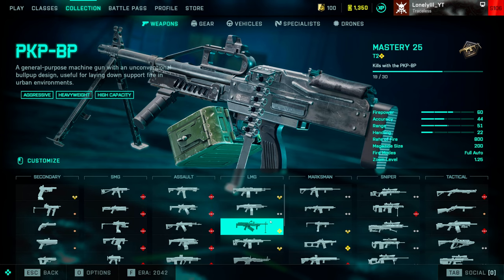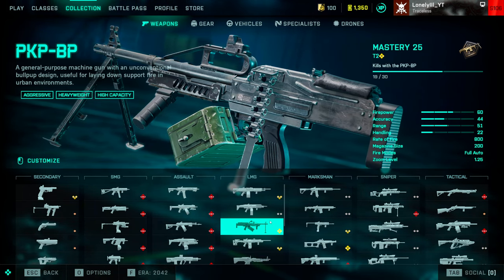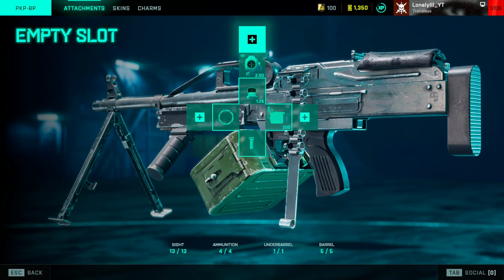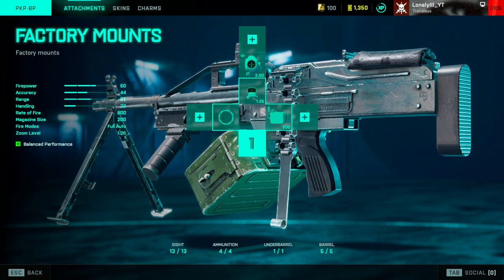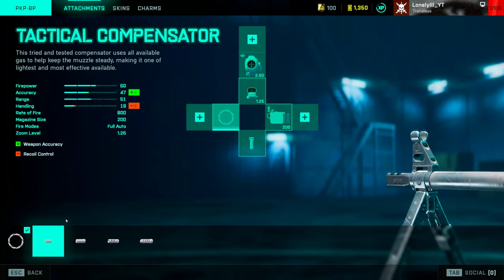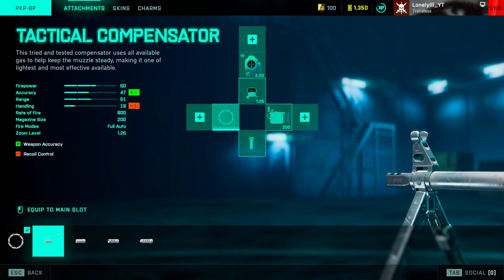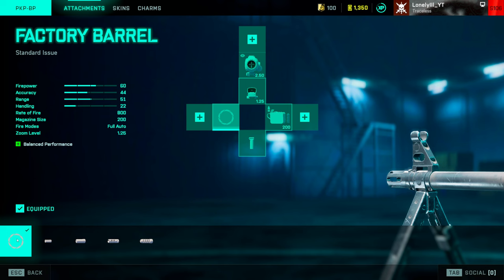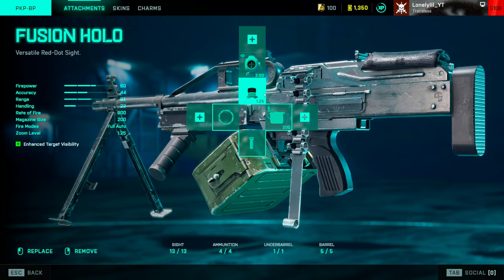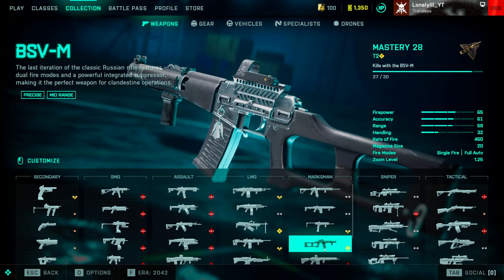My number three spot is the PKP LMG — simply because it's super fun to use. You can't put a lot of attachments on it, but with 200-round high-power extended magazine you shred people incredibly fast. Grip is factory and can't be changed. For the barrel, I tried the tactical compensator and wall compensator, but the gun already has no recoil and is super accurate. Adding a recoil control muzzle makes it feel too inaccurate at range for my taste, so I just run the factory barrel — it's the only gun I do that on. Sight: fusion holo as always.